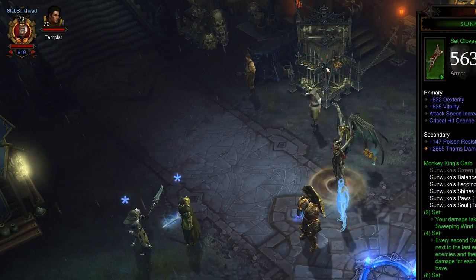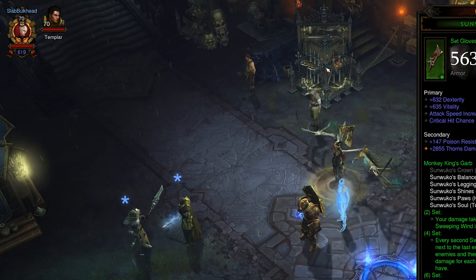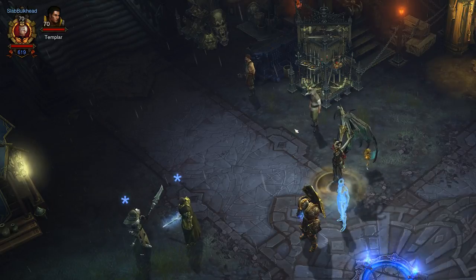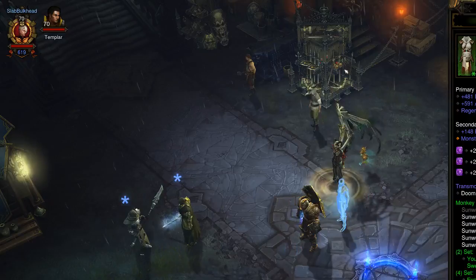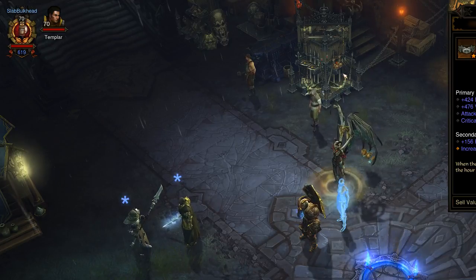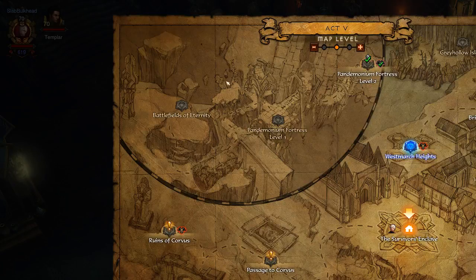Icy Veins has a good guide on this set for slow DPS, but I had to tweak some things for survivability concerns when I started getting into the much higher level rifts. For instance, the recommended belt for the set is the Witching Hour, because it has increased attack speed and critical hit damage, which can spike damage pretty high.